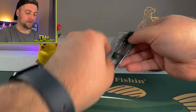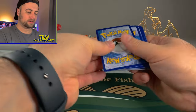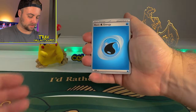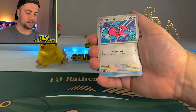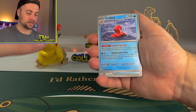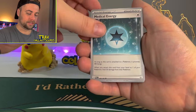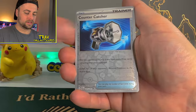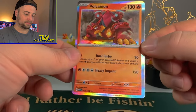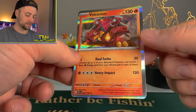Moving on to the next pack — we got a Garchomp pack. We'll start off with a Water Energy. We got Knackley, Parasol Lady, Porygon 2, Actillery the Claymation, Earthen Vessel, Medical Energy — I haven't seen that one yet, that's interesting — Steeny, Dublade, Countercatcher, and we got a Volcanion Holographic. Another holographic that's misprinted too — this border is so thin and this border is looking extra thick.